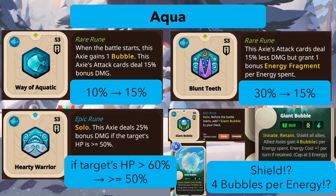Hearty Warrior is now upgraded to an epic rune, which I think is fair since it's pretty strong dealing 25 bonus damage. It changed the HP threshold from 60 to 50 percent, meaning it can now trigger even when the opponent has somewhat lower HP. I think it's still quite good for an epic rune.